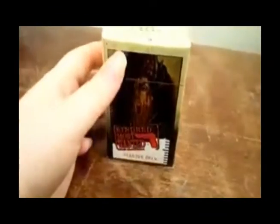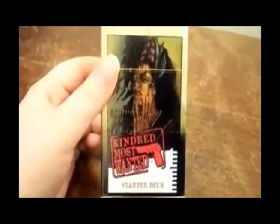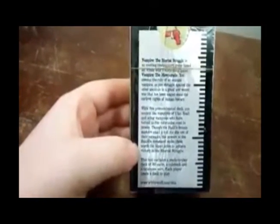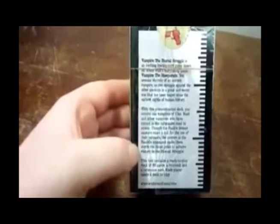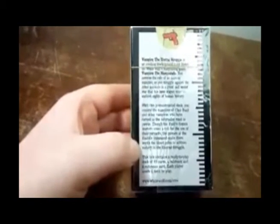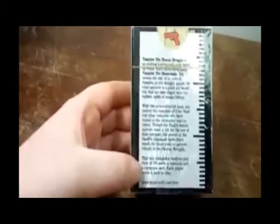Hey folks, guess what — we're doing a box opening today of Kindred's Most Wanted star deck, and it's the Bali. Here's the back of the pre-constructed. We want to read just the Bali part: 'The Bali demon master — extract the tool from the users of their servants. The power at the Bali command makes them worth the blood price to achieve victory in the eternal struggle.' All right, let's get this sucker open, shall we, folks?